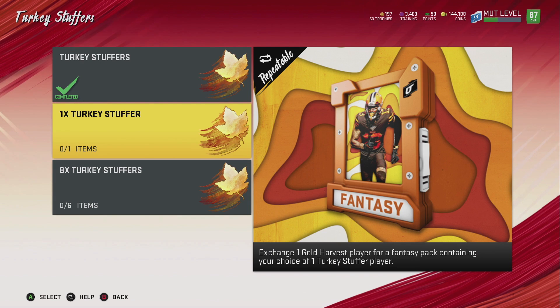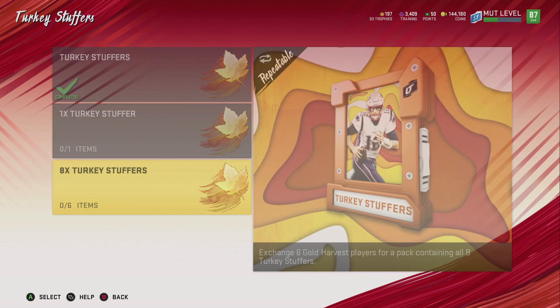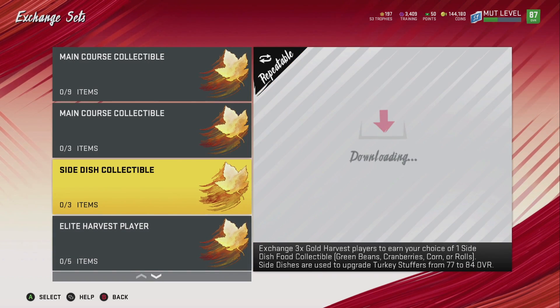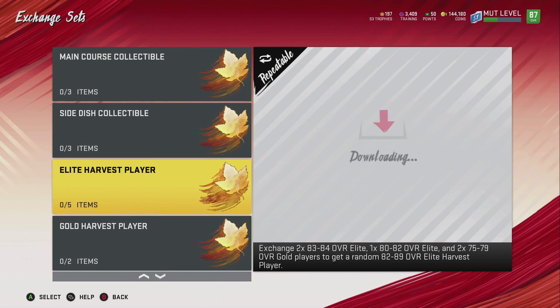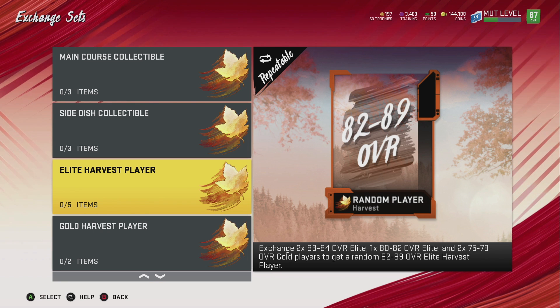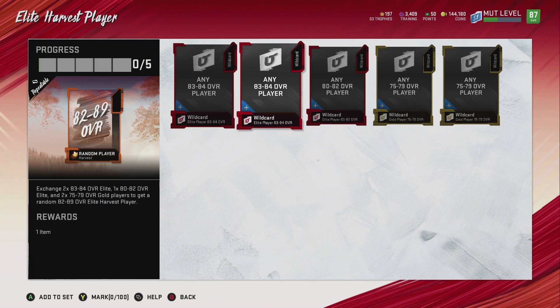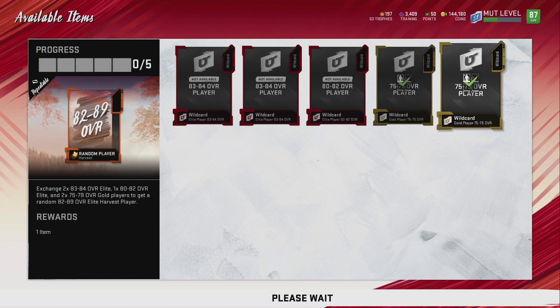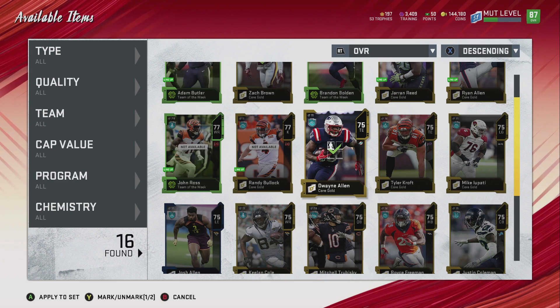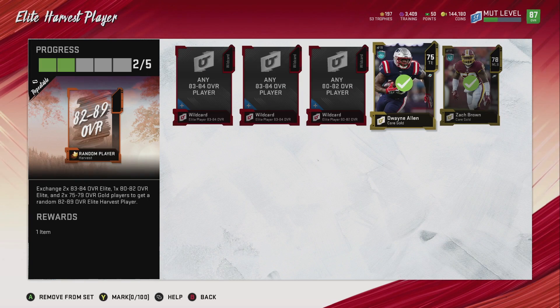Turkey Stuffers — those are nothing. Exchange set maybe. Exchange 83, 84 — 180 for a random elite harvest player. Oh that's probably not even good, but we'll do it. I'll probably get an 82 and it won't even be good. Watch.